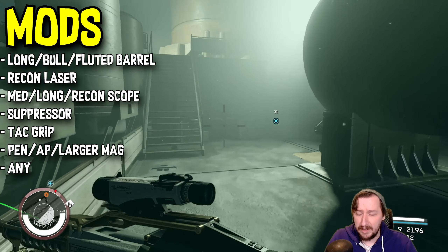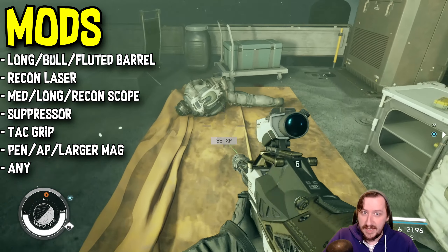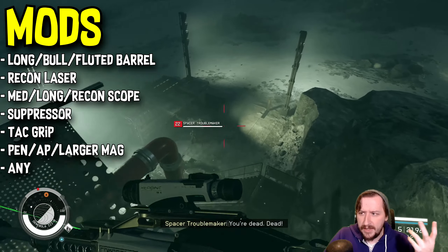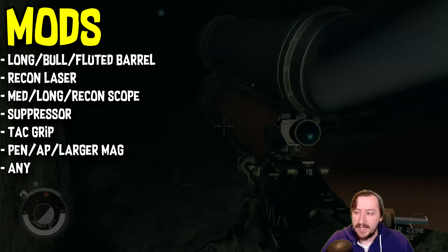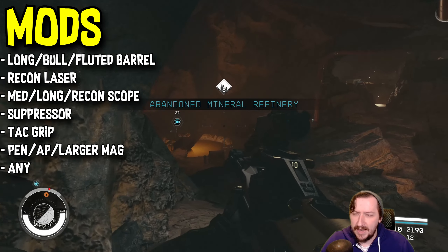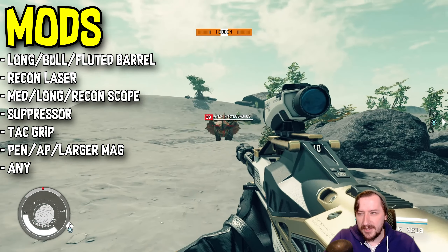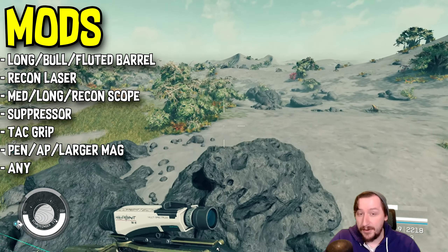For a laser, throw the recon laser sight on here if you can — it's the best laser, it marks enemies and gives you better accuracy. If you can't get it, it's not a huge deal since the Hard Target is already super accurate. For an optic, there are some really good scopes. It already comes with a medium scope by default, which is fantastic for the sniper perk, which gives you more damage with a scope. You can also put on the long range scope or the recon scope — all give you more damage. The reflex sight doesn't count as a scope, so using it would nerf your damage, though that may not matter given how high its damage already is.